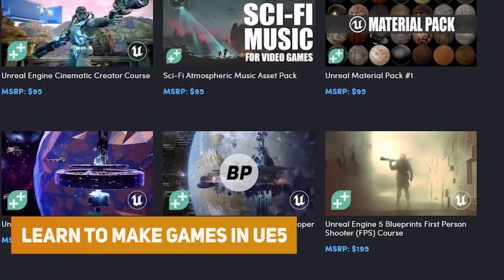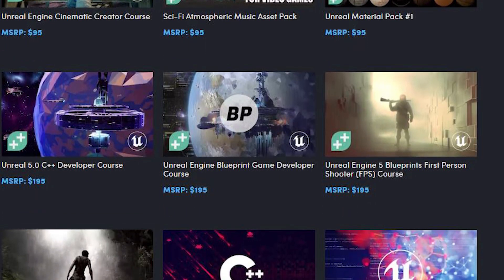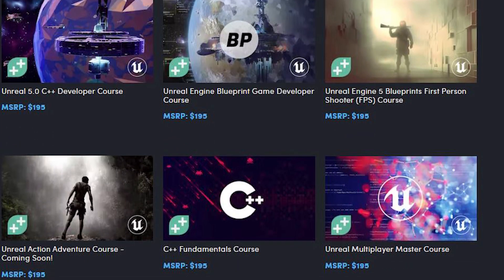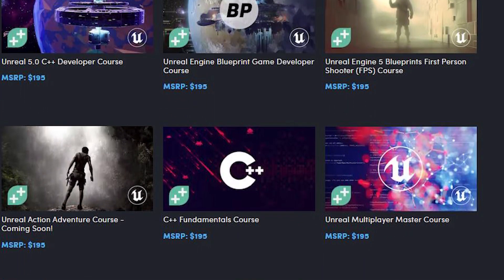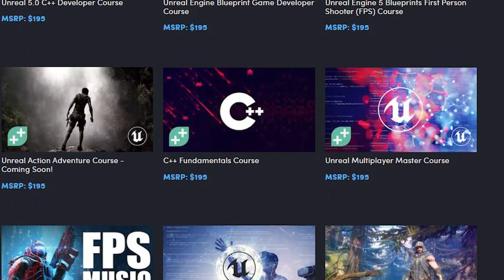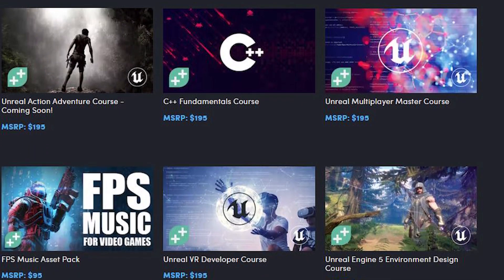Then there's Learn to Make Games in Unreal Engine 5 — a 12-pack bundle for around $24, including sci-fi sound effects, materials packs, environmental design, VR development, multiplayer courses, C++ fundamentals, and a lot of different core features for Unreal Engine 5.